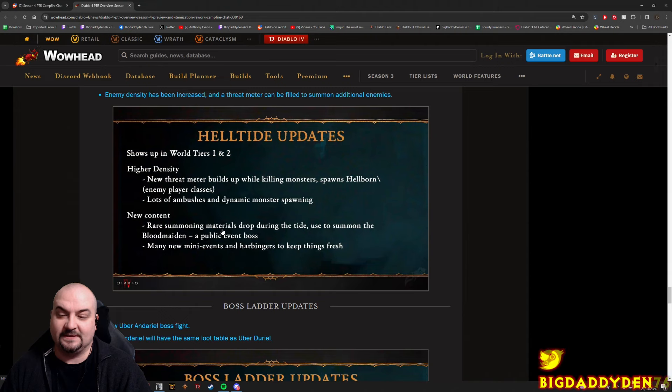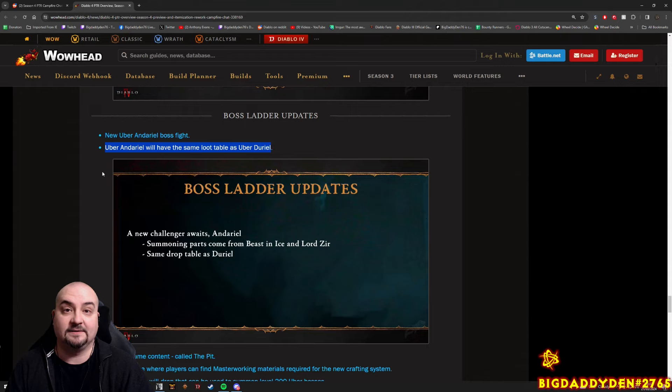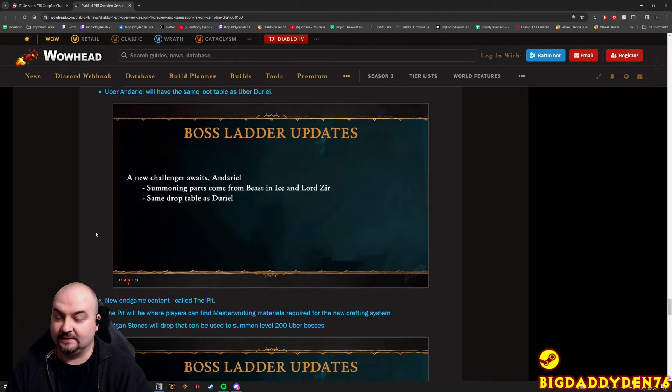New content in Helltide: rare summoning materials drop during the tide and are used to summon the Blood Maiden public event boss. Many new mini events called Heartbreakers keep things fresh. Also, Duriel has now been added to the boss fight ladder, so you can now fight Uber Duriel as a boss. Uber Duriel will have the same loot table as Uber Duriel - whatever loot Duriel drops currently, including Shako and things like that. And summoning parts come from Beasts in Ice and Lord's Ear for Duriel. They're quite easy to farm, especially from dungeons.